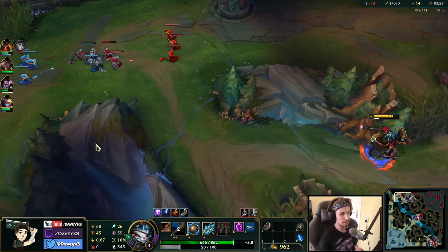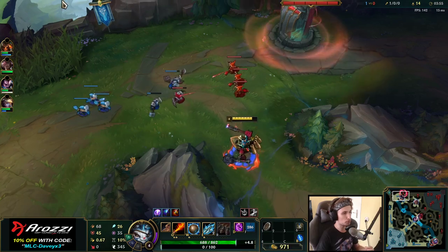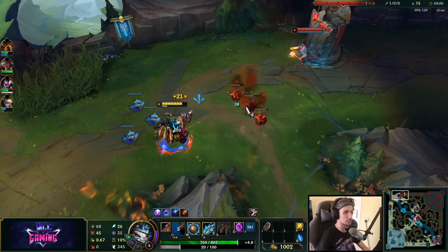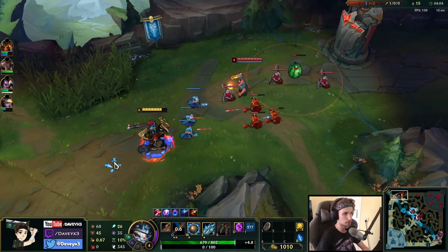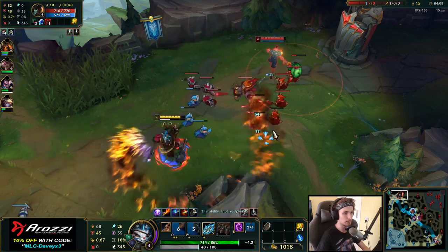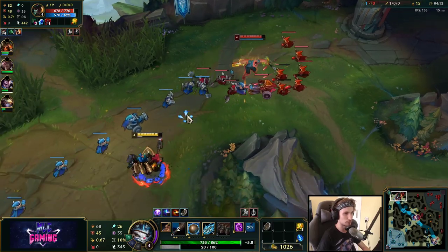You're basically playing super aggressive in lane, constantly poking with your Q's and chasing people down so you can do the maximum damage — that's pretty much what Rumble top lane is all about. He's actually got Bone Plating in his runes, which is completely useless against me.